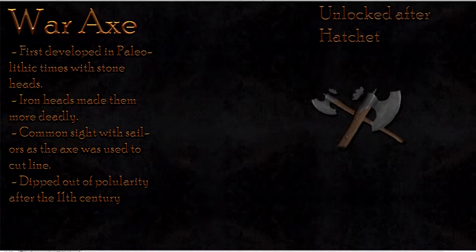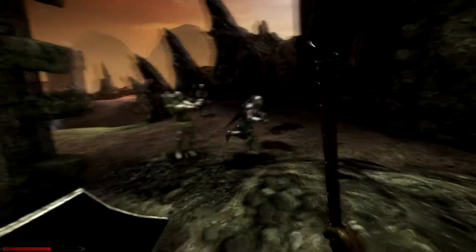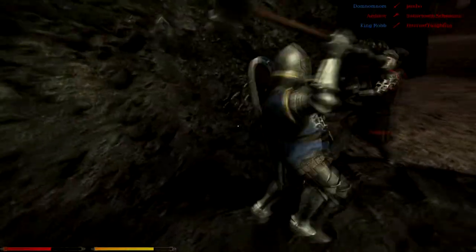The War Axe was first developed in ancient times with a stone head, a variant of the typical axe. This one was designed for warfare. Later on, when made of iron, the War Axe developed a swapped-out bottom, which created a hook with which to pull down enemy shields.